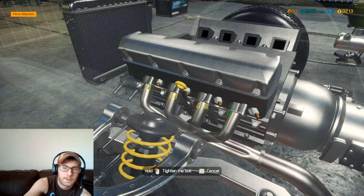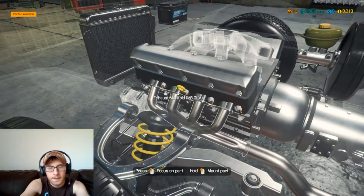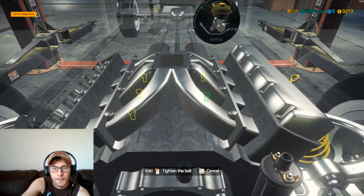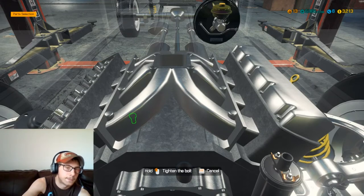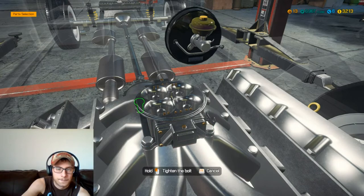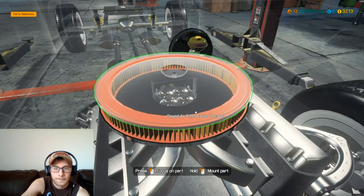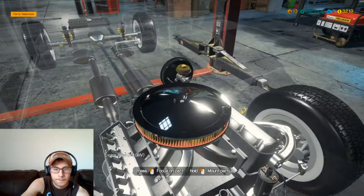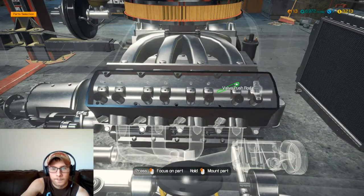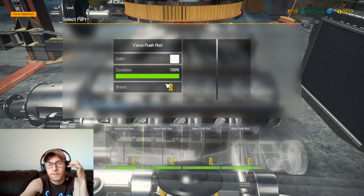Alright, now we'll jump on over to the other side. Actually we'll get our manifold installed first, get our carb installed, and we'll go ahead and get our air filter installed right away too. We'll jump down here and get all of the same stuff done on this side — getting all of our push rods installed.